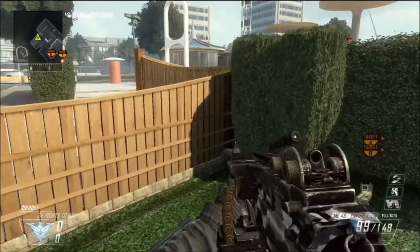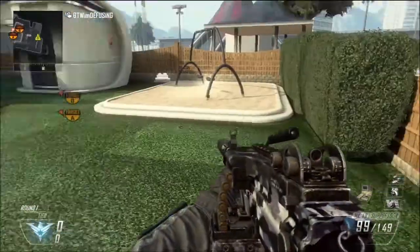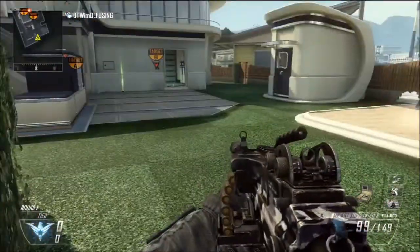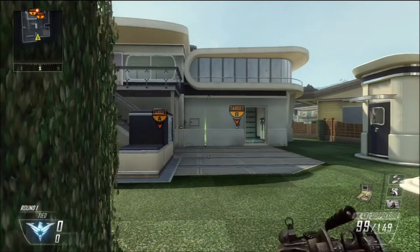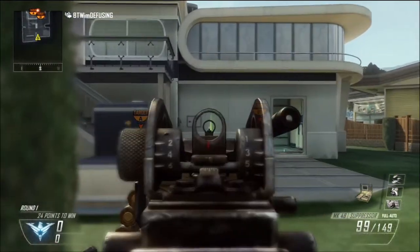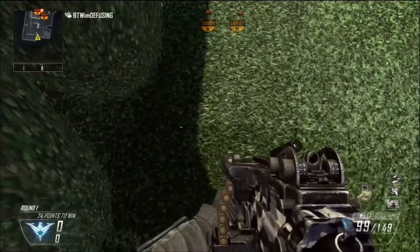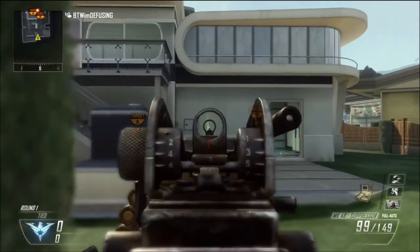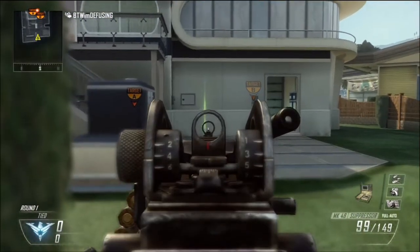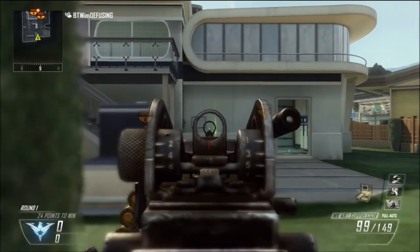Basically what you're gonna do is just get right over there in the corner. You can go over in this corner right here and aim to see if you can do it, but I like this corner better because you just look straight ahead. I put my tag down just to memorize where it is, but if you're in game you should just be able to fire and you'll get hit markers to see exactly where it is. I'm in a custom game, so this is how I marked it.